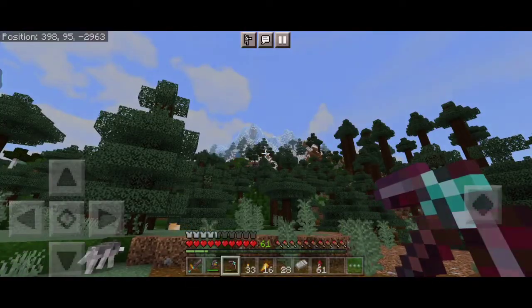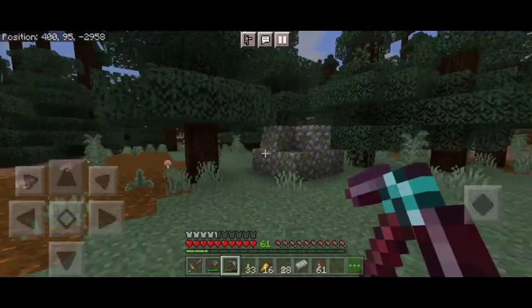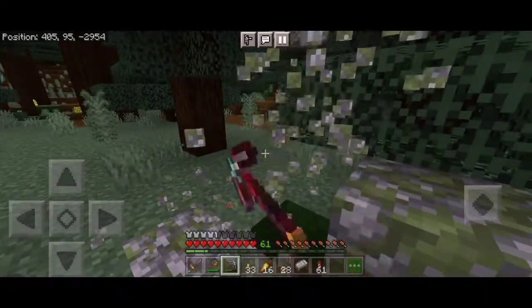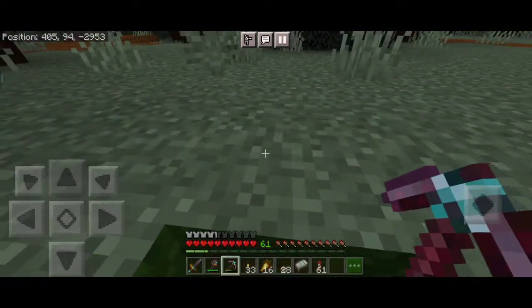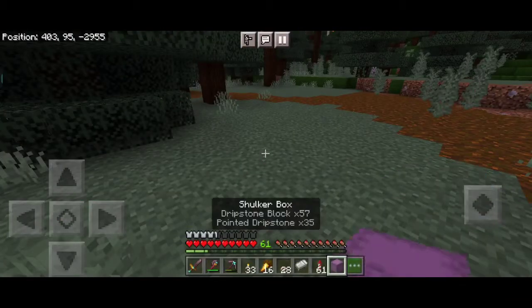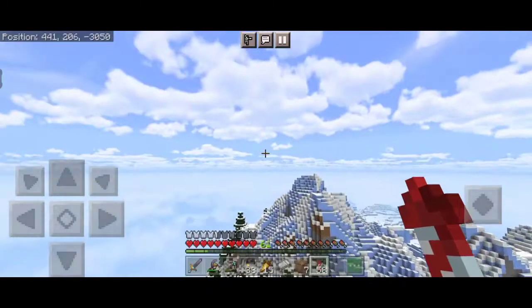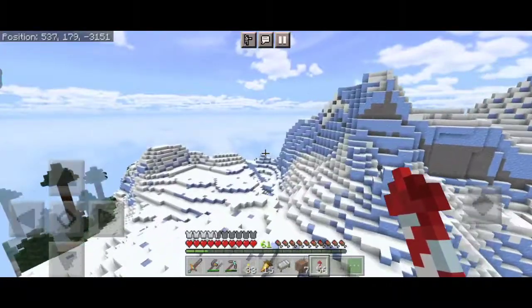Man, I forgot how beautiful the 1.18 generation is - look at that mountain area! I was mining up some mossy cobblestone. Let me get this one too and maybe go check out that mountain. Let me collect all of these and put them in a shulker box so if I die they don't explode everywhere.